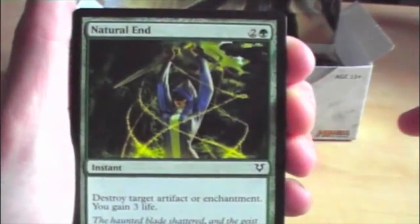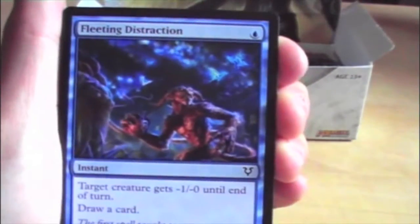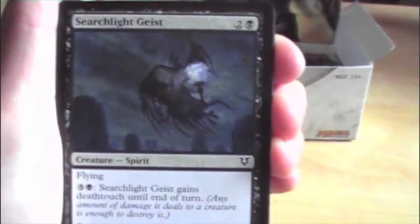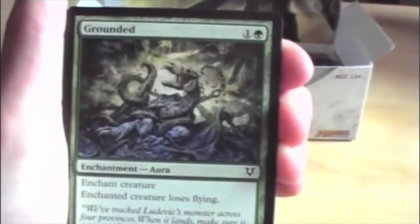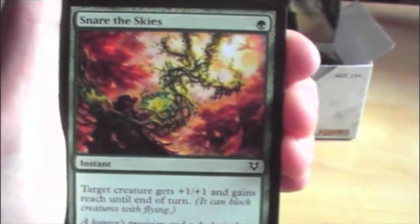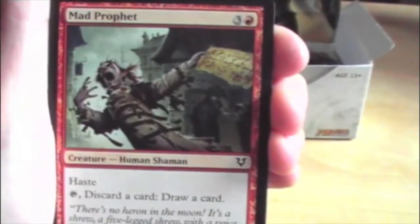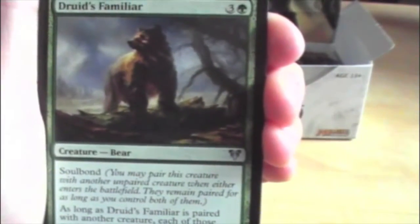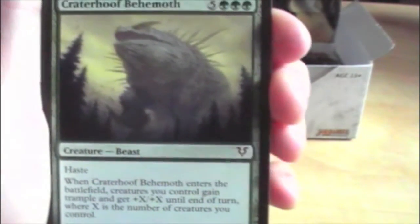Alright, so we have Natural End, Fleeting Distraction, Moorland Inquisitor, Searchlight Geist, Grounded, Crew and Striker, Peel from Reality, Snare of the Skies, Mad Prophet, Mental Agony, Drillbit with Familiar as the first uncommon, Into the Void, Blasting's Nature, and a mythic Crater Hoof Behemoth.